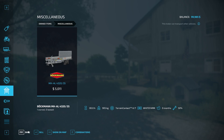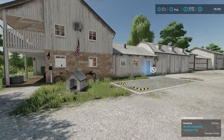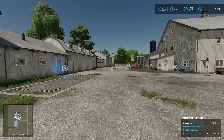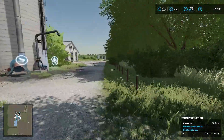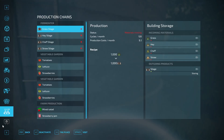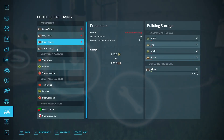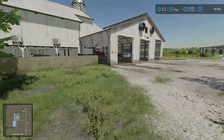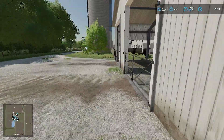We definitely have everything we could possibly need on this map. Let's walk around the farm yard. We can get out of the farm this way or up that way. Right here we have our fermenter — it processes grass silage, hay silage, chaff silage, and straw to silage, which is going to be a big money maker if you go that route. And right here we have our animal pen for cows.